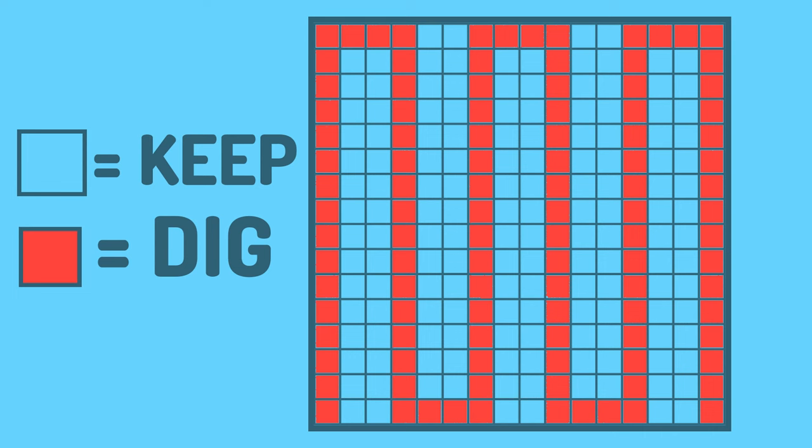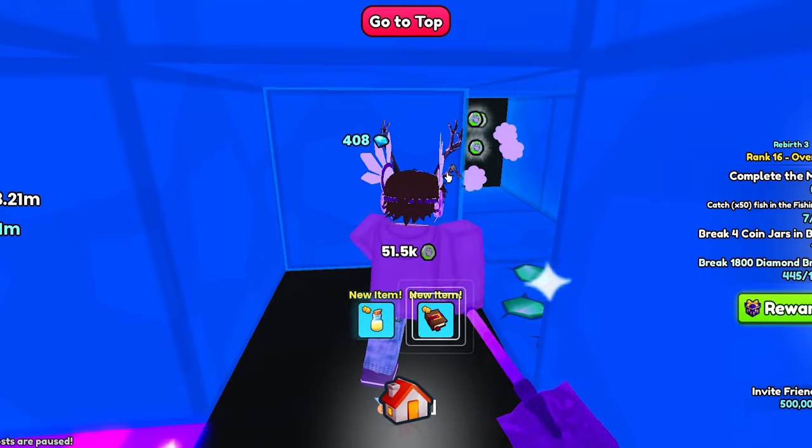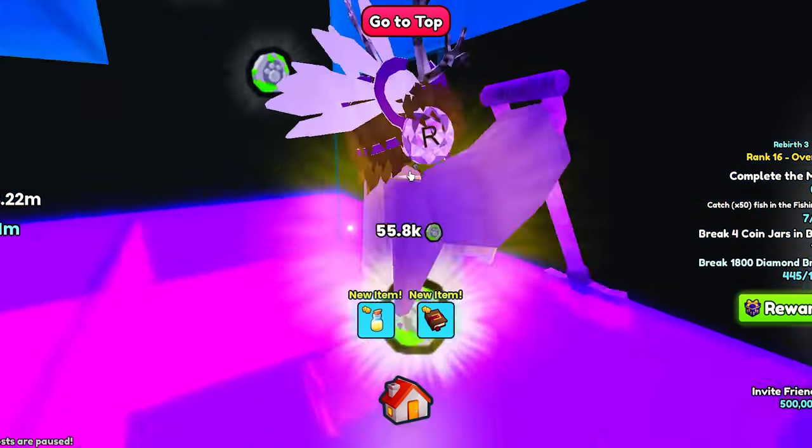On the screen there is an image of the most efficient way to find chests. Once you have finished one layer, go down two more layers to continue.